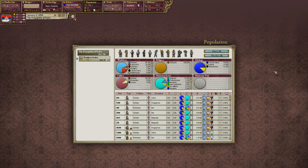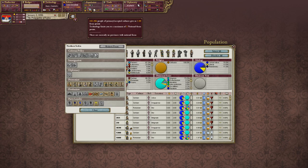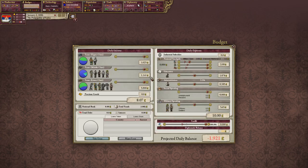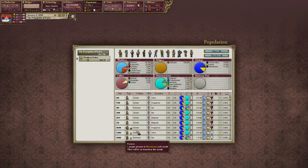The population tab shows different pop sizes and all that. What we'll actually want to do here is set our national focus. Right now we only have one — our technology allows us to have two, but we only have 161,000 people of our accepted culture, Serbian, which limits us to one national focus. We're going to take Bureaucrats. Normally I would take intellectuals, but I learned that bureaucrats is pretty big. Encouraging bureaucrats raises our administration percentage, and we'll get more money — they'll be more efficient at collecting tariffs and promoting pops up the social ladder.